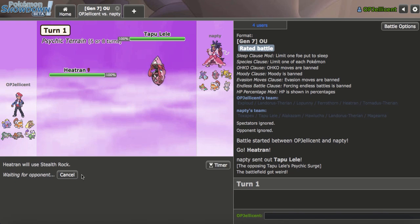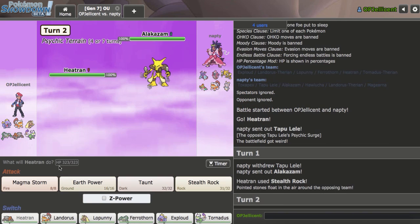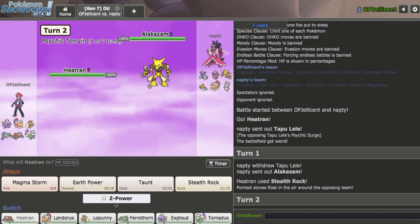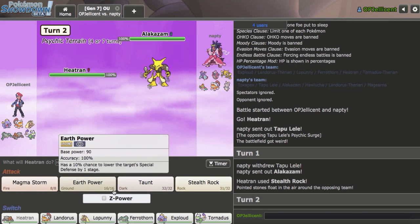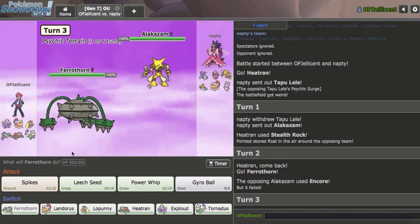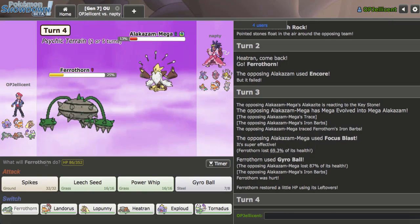I don't think I take a Specs Focus Blast, but Rocks are so good and I don't have a good switch in — Ferrothorn's not going to take the Focus Blast. I'll go for Stealth Rock here. Worst case scenario I'll lose my Heatran. But they go Alakazam — I'm pretty sure this doesn't even knock me out. It would trace Flash Fire, which means I cannot Z. They Encore me and didn't Mega Evolve — very interesting play there. I'm going to try to Gyro Ball. They Focus Blast but take 87% in return. I'll take that.